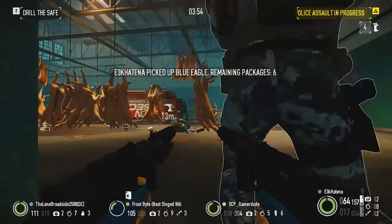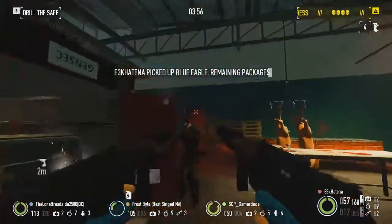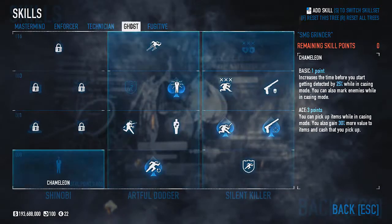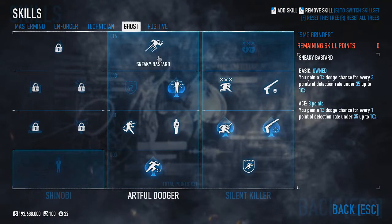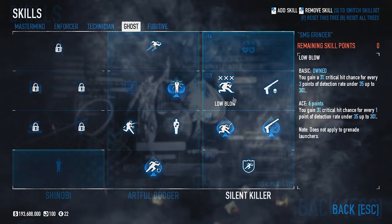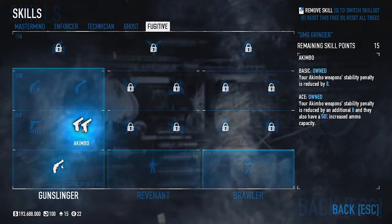The first Grinder build we're grinding out is a pretty simple but pretty universal one. Our core skills are going to be aced fully loaded, lock and load, and body expertise, as well as basic sneaky bastard and low blow. We're also going to pick up aced professional and basic specialized killing, then ace akimbo, up you go, and swan song.